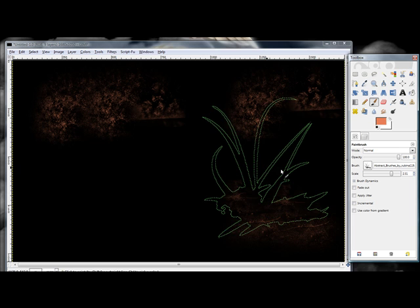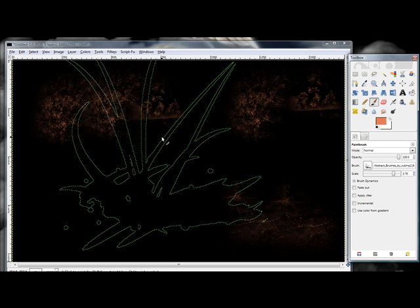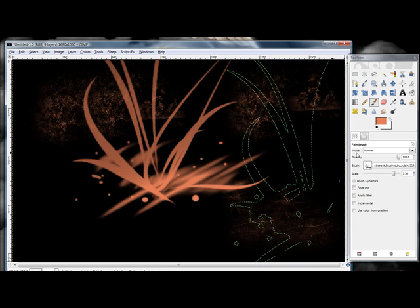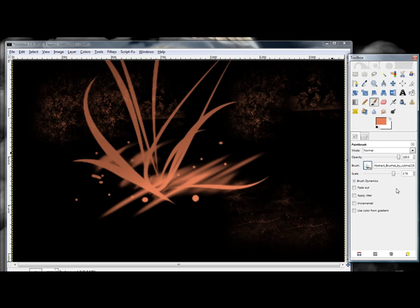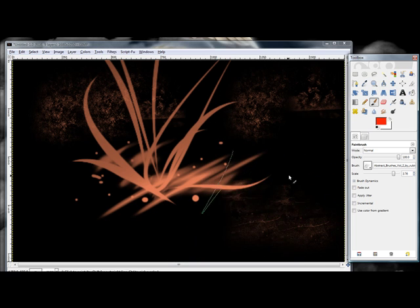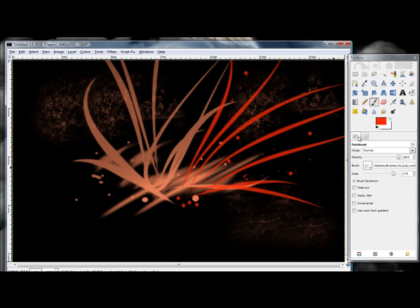I'm also going to use some edge brushes, just to kind of perk things up a little bit. You can control the size of your brushes by using the scale. This one I'm going to make fairly large and put it right here. Let's do another brush — this time let's make it more red. Have it kind of spraying off like that.